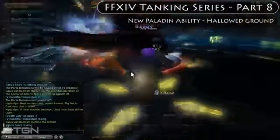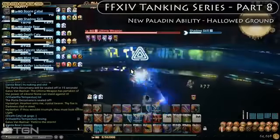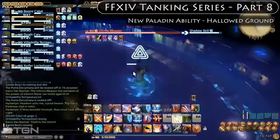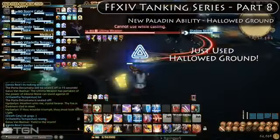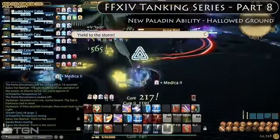One example of where I used Hallowed Ground was during the Ultimate Weapon Instance Raid Quest. Right after I died, a healer resurrected me. When I was resurrected I had very little health, so I would have otherwise died instantly if I hadn't cast Hallowed Ground right away.